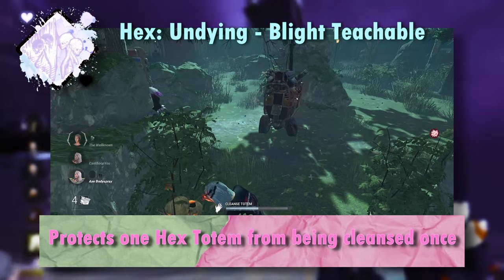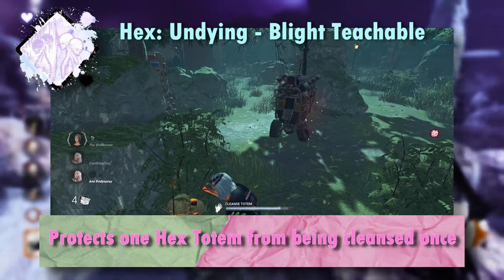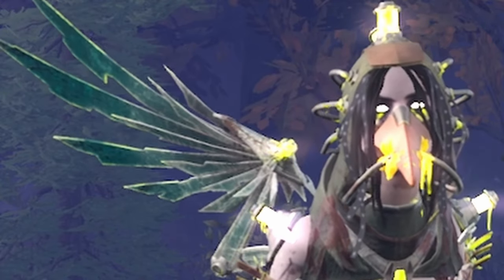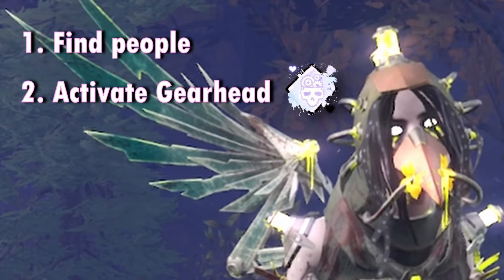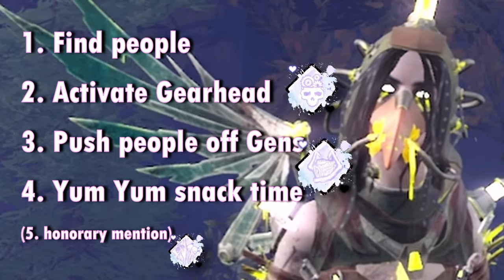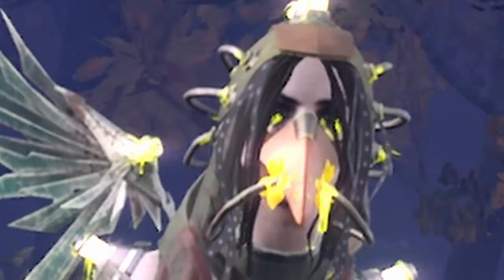Essentially, Undying is a semi-useless hex totem somewhere on the map, and if a different hex - in this case Ruin - gets cleansed, Undying basically copies it. It also shows the aura of survivors close to dull totems, but that doesn't really happen that often so it's not that important. The idea with this build is that we find people at the start with Lethal, get a quick injury to activate GearHead, and with GearHead we see people on generators and can push them off and let Ruin do its thing - which is eat the generator. Because we do not like people doing generators in this economy.